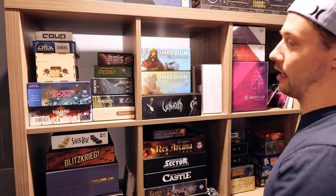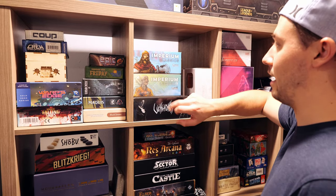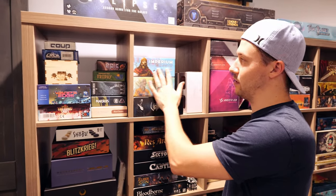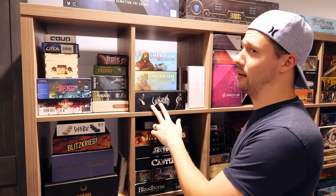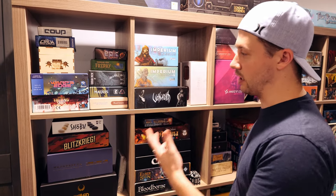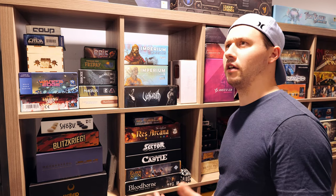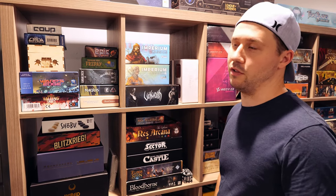Moving over into games I keep mostly for solo purposes: Imperium Classics and Legends — I haven't played either, but Alex was getting rid of them so I traded for them. I'm excited because I've heard great things about the faction design. Then Veil Wraith — it's an egregiously large box for a very small amount of cards, though there is an expansion I could get. I really like it — it's a super smooth, beautifully illustrated game that plays really well solo. But the box is so big it's hard to justify keeping it.